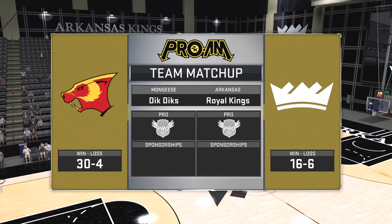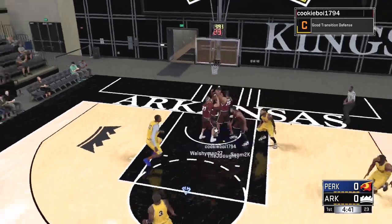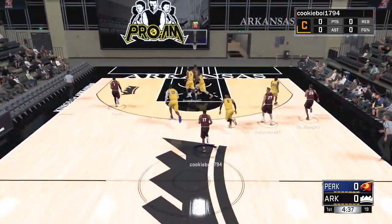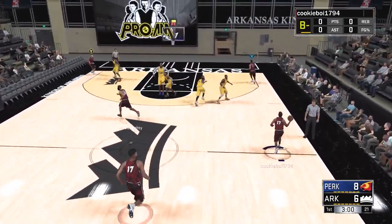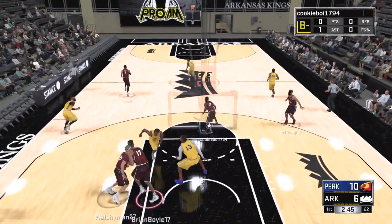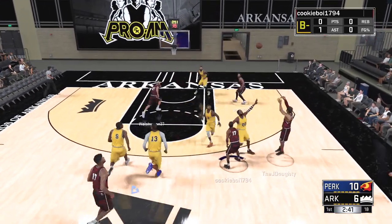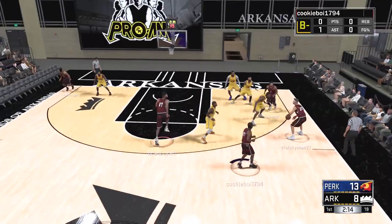Welcome back to another NBA 2K17 Pro Am game. The 30 and 4 Mongees go on the road where we go against the 16 and 6 Arkansas — whatever this team was. These guys have a custom court, which is actually pretty cool looking. When someone has a custom court, that means they have to be better than an amateur team in the Pro Am.